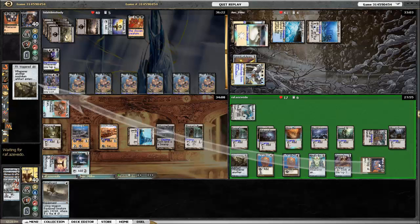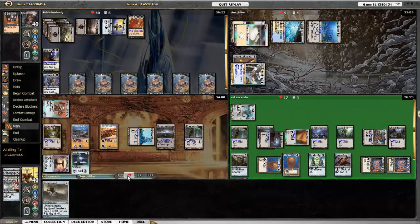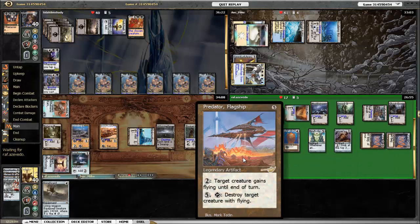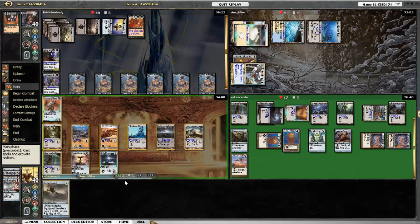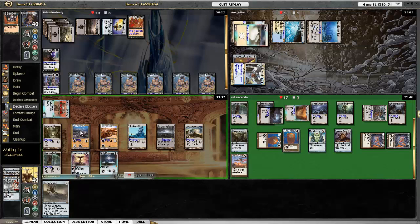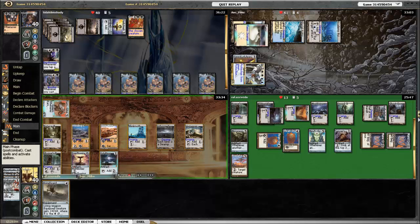He plays Hall of the Bandit Lord, Mana Crypt, copies it, and Predator Flagship. This is a card I considered in my new version of Karn — I was just concerned about the mana requirements. It's a good card especially if you focus on ramping as much as this guy does. I play a land, attack Kozilek — pretty sure I did.